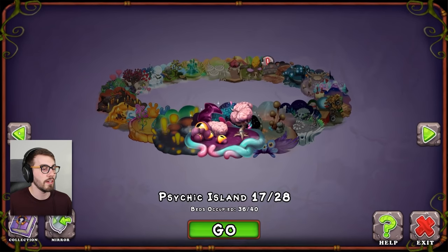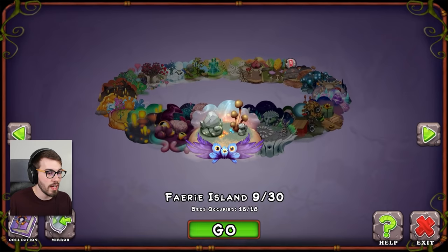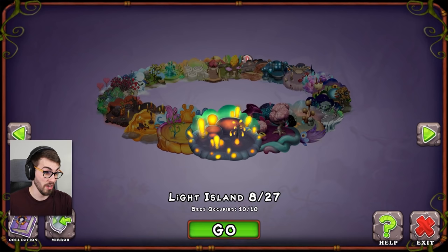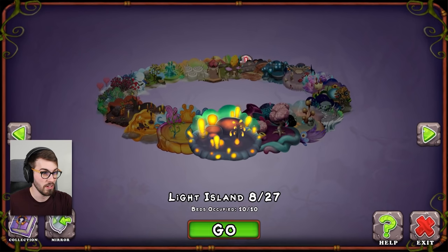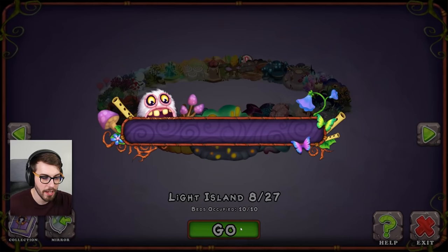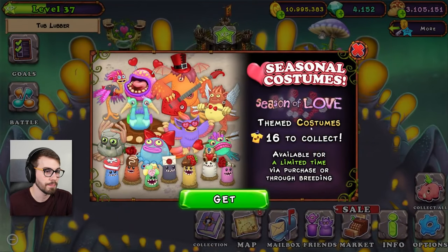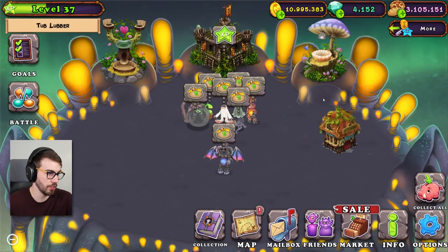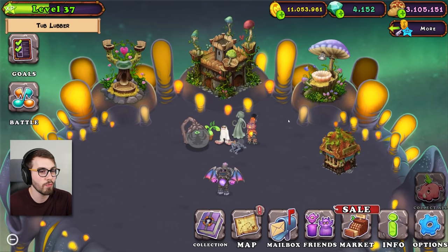Look at that — 8 out of 27, guys. That's all I got. The worst island out of all of them. Even worse than Fairy Island where I have 9 out of 30. Wait a minute — 9 out of 30, 8 out of 27. Trying to do the math and see which fraction is smaller. I'm slightly less ahead on Light Island than Fairy Island. As a fraction. Look at that — wow, I even upgraded this thing. It was all ready to go for me.